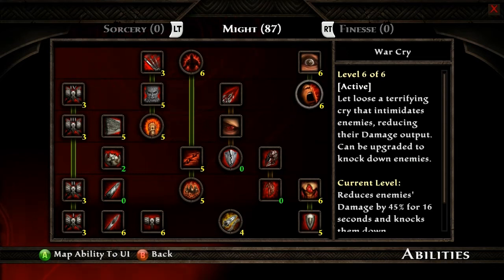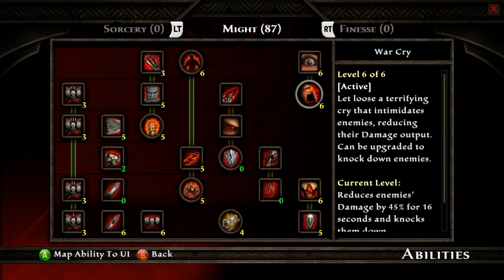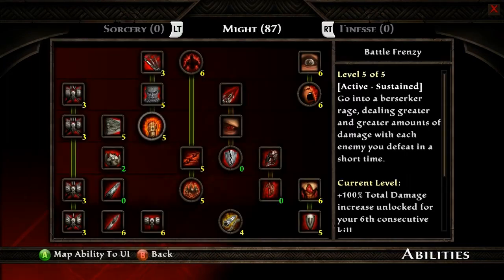Finally, Warcry — we're going to put that on the Y button. Only one left. Now we do have another active ability here, Battle Frenzy, and we only have four slots.